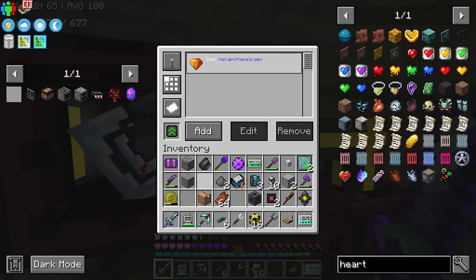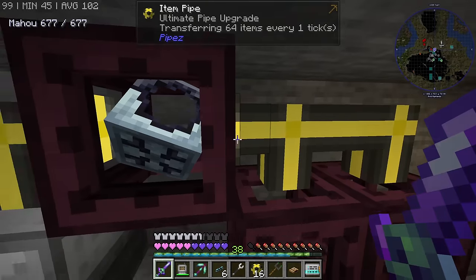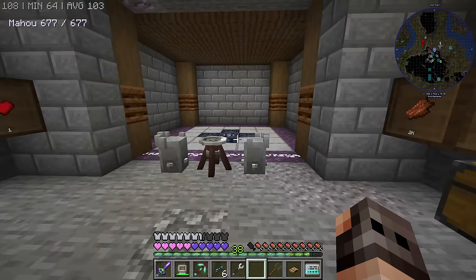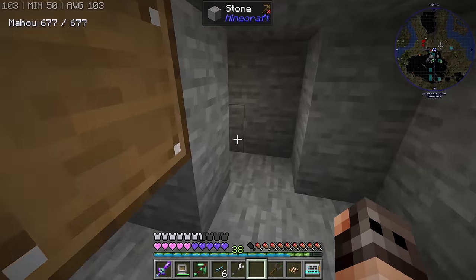Basically what I want this to do is only accept Apotheosis gems. I just removed the NBT so it should accept any gem. So if I drop the gem, it should pick it up and go here. Yes, okay.